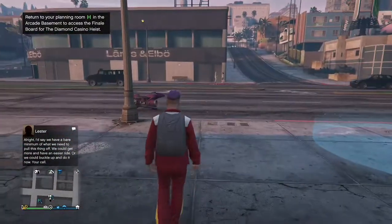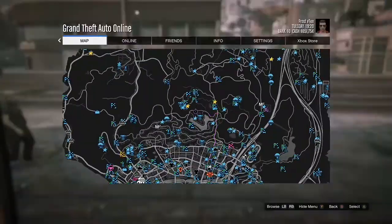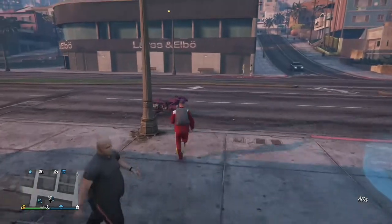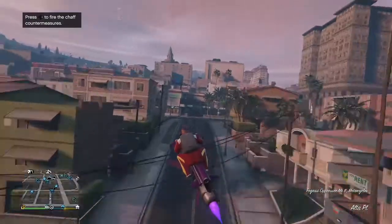Once you come back out, go to the time trial for the week. Once you're at the time trial, hop in a random car and press right on the D-pad.